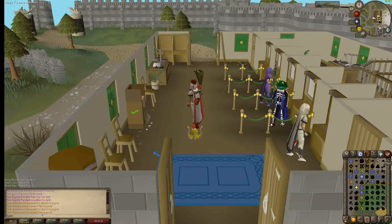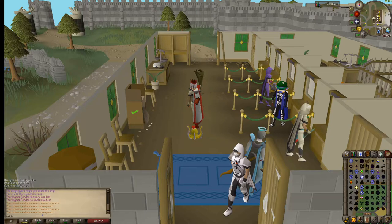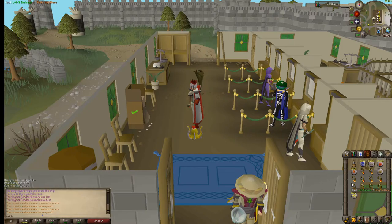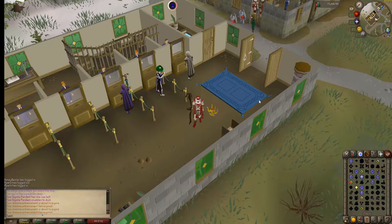So now you've handed in your digsite pendants. The next step is to get some ruby necklaces and then enchant them. To enchant them, you'll need level 49 magic, 1 cosmic rune, and 5 fire runes or a fire staff. Just simply cast level 3 enchant on the ruby necklace.